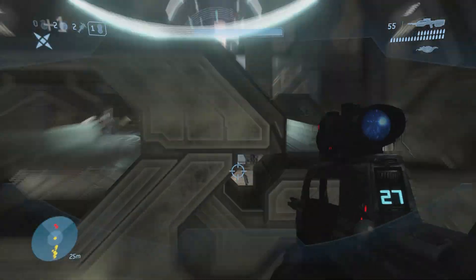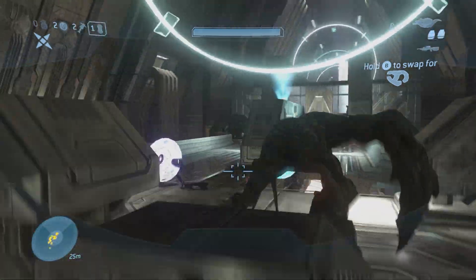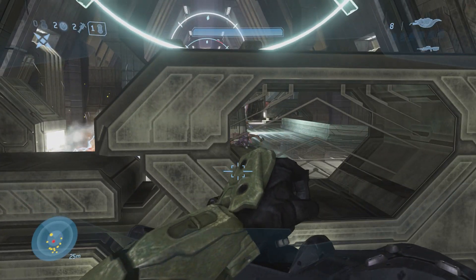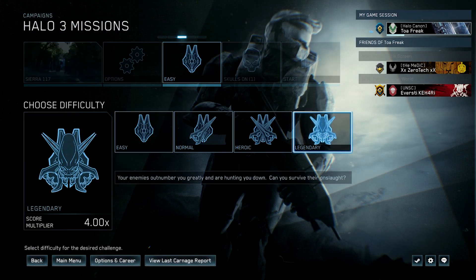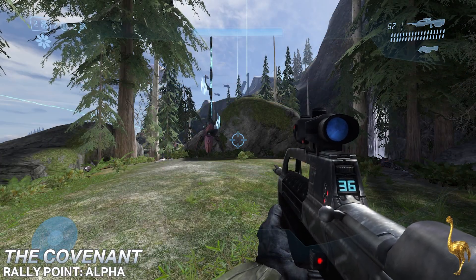Welcome back for another quick Golden Moa statues guide for the week of October 27th through November 3rd, 2021. This week they can be found on the levels The Covenant, Cortana, and Halo. There are at least three statues per level, at least as far as I was able to find, which can be found on any difficulty. Feel free to use rally points and the Acrophobia skull too.